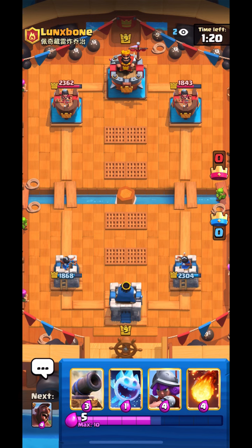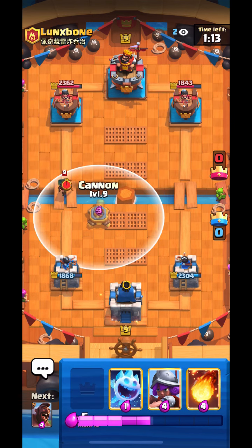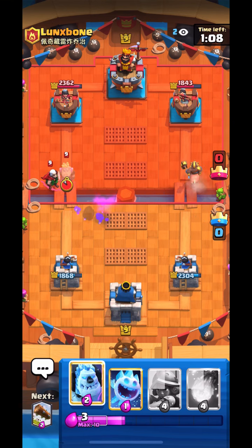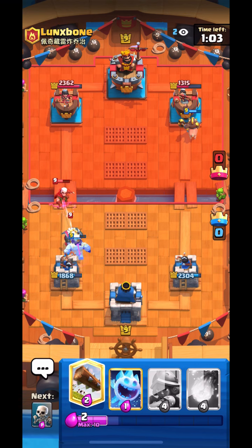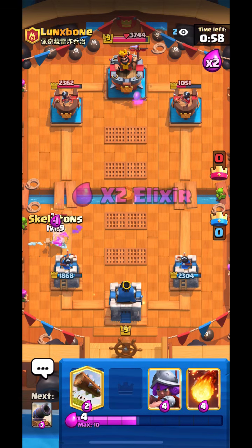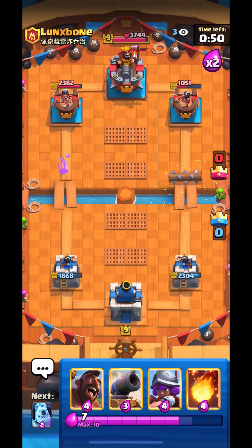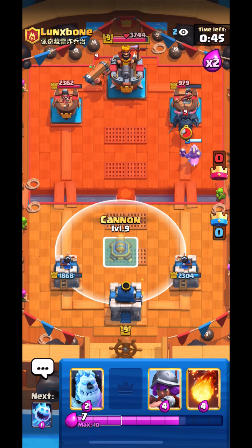He goes Luxor Wizard and Fireball so I log. I was having second thoughts about using my Skeletons — that's why I played a little late. He was able to get to me just because I knew he had Bandit in hand and if he went Bandit I wouldn't have anything for it — I'd have to go with a Cannon. I need my Cannon for his battle ram. He went Bandit and Magic Archer, so I went Hog right lane and Ice Column. He went pretty aggressively left lane. Luckily I went Hog right lane as well and defended easily — got a lot of damage. I knew I was up in elixir so I just log his tower.